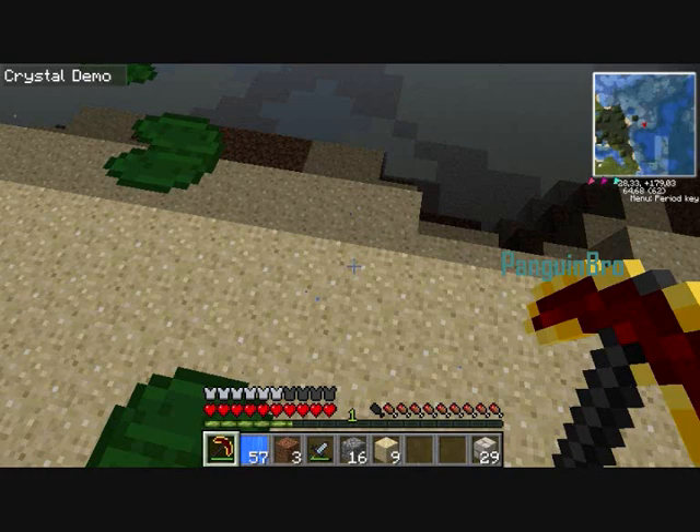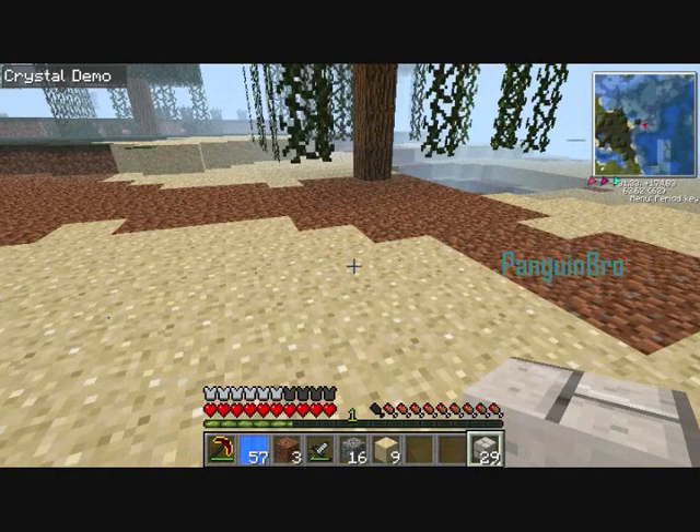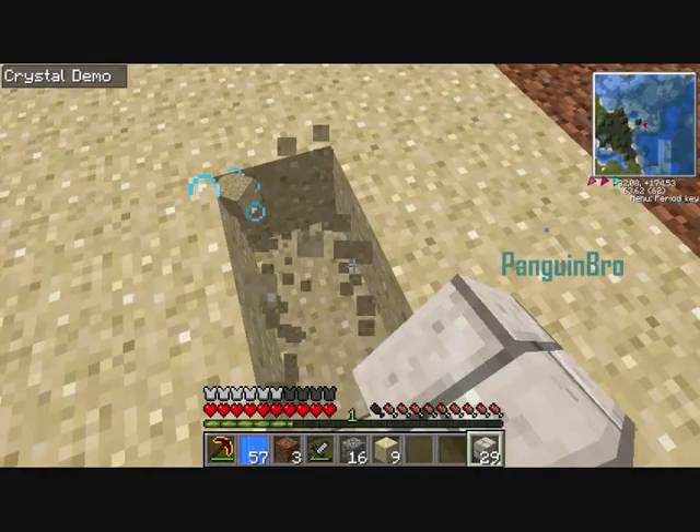Hey guys, it's PlaymanBro here, and today I'll be showing you how to fix this water because I know you don't like to play like this and you just want to play normal. It's like this — your water isn't rendering properly. I found out in a strange way: I saw a chicken just walking around and then I saw the bubble — that's how I found out.